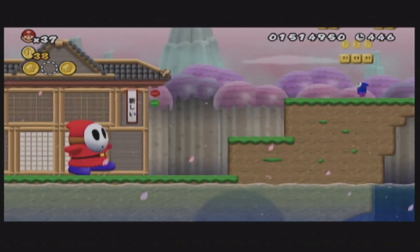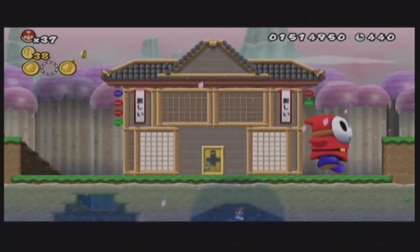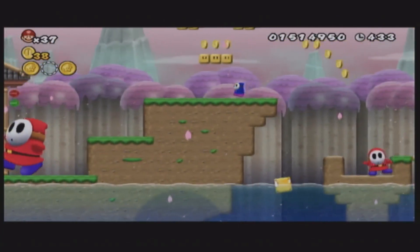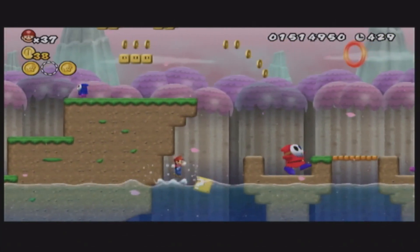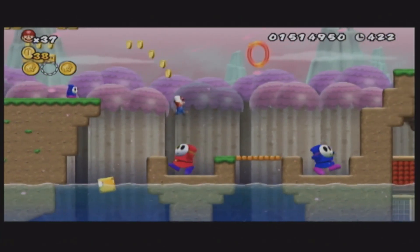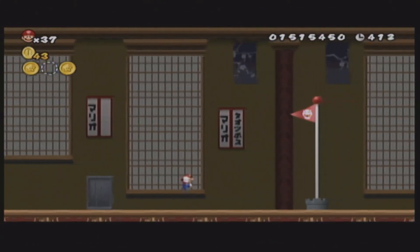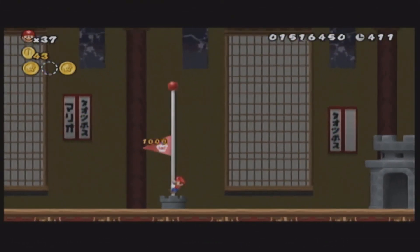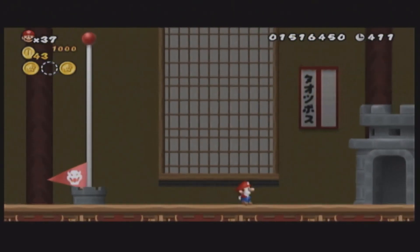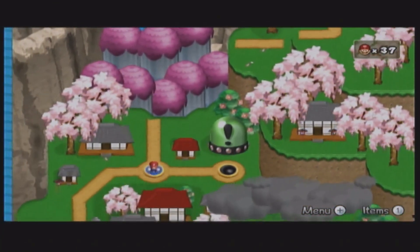I don't know what this secret exit takes us to, but I feel like we should probably go and find it. To save you guys some time — all you have to know is we went in this area. We hit that switch, it opens up a door which is really well hidden. I won't be showing you guys it because holy crap, that took forever. Let me climb up some trees and go upstairs.